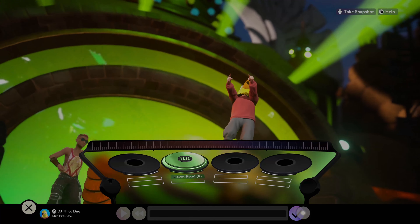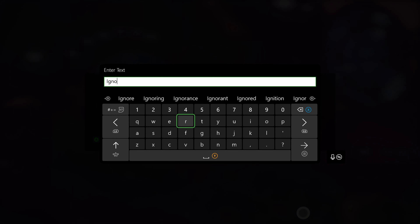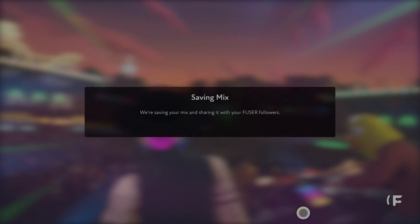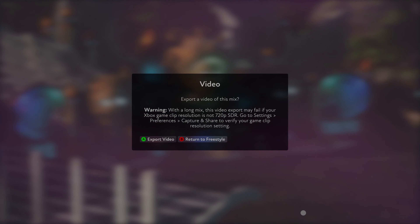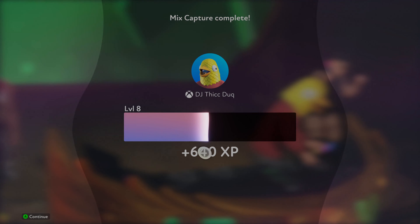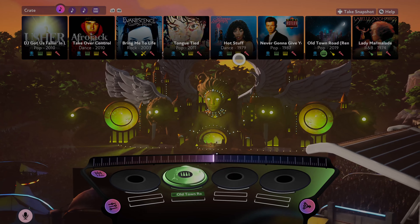I'm going to name it 'Ignore Number Four' because this is the fourth one I've done, then hit share, saving the mix. You can just return to freestyle from here, and then you'll see 640 XP just like that. Press A to continue and we're back at freestyle with no loading screens or anything.